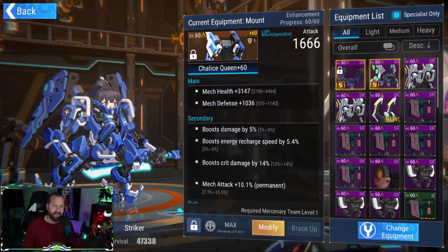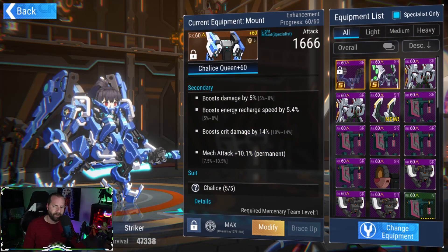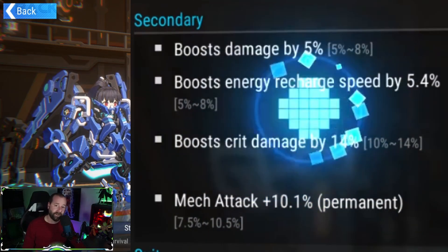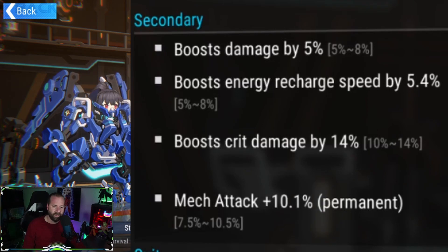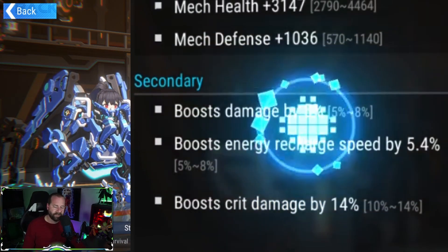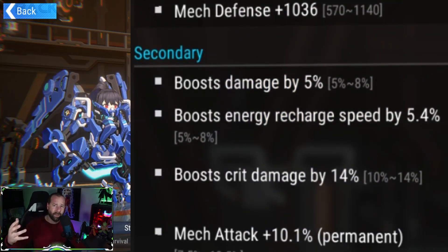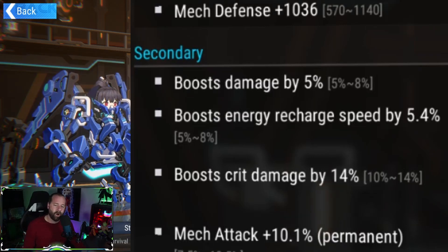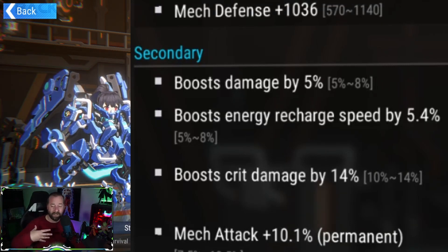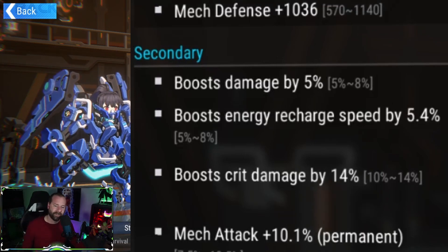On her mount, I got health and defense for survivability, plus attack percent, crit damage, and energy recharge speed. Energy recharge speed on the mount is huge — definitely grab it. The damage percent here is probably doing the least toward my damage numbers. I'd rather have attack speed on all my damage percentage slots so she can get her attacks and high gears out faster. Prioritize attack speed over damage percent.